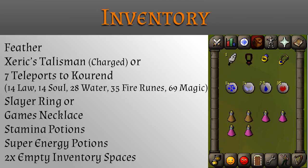In your inventory you will need a feather, a Xeric's talisman charged, or 7 teleports to Kourend, which include 14 law, 14 soul, 28 water, 35 fire runes, and requires 69 magic.